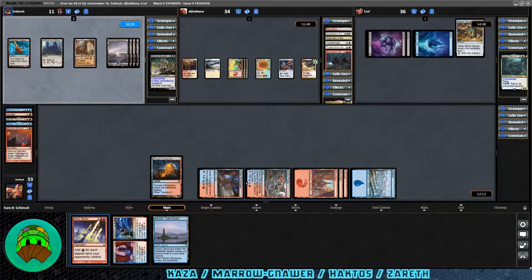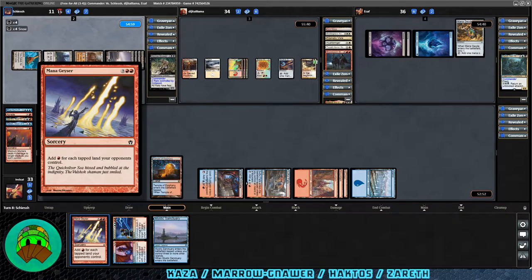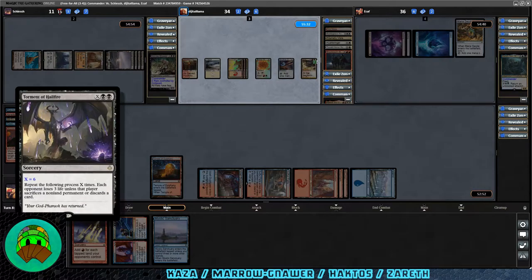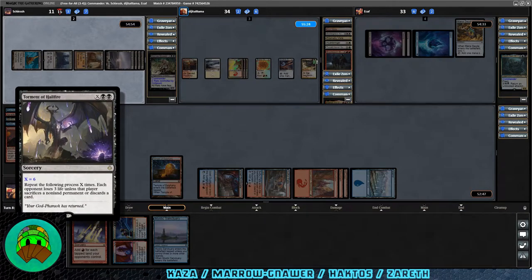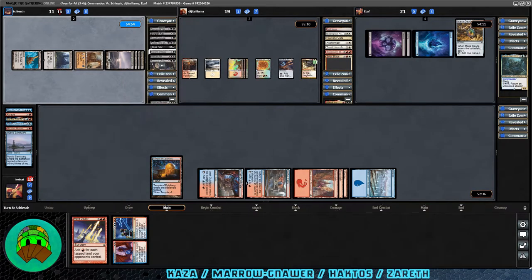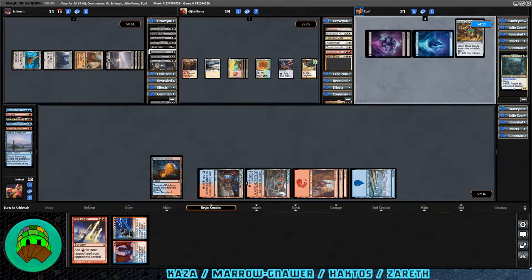I'd want Haktos to finish off Meryl Gnar, but I also don't want it attacking me; and really it was about getting rid of Rat Catcher's tutoring. Over to the rat player: Torment of Hailfire for six — that's brutal. This is a card I own two of but never play because if it doesn't win it's just a giant pain. X black-black sorcery: repeat X times — each opponent loses 3 life unless that player sacrifices a nonland permanent or discards a card. We'll discard Mystic Sanctuary. At the end of it we lose 15 life.